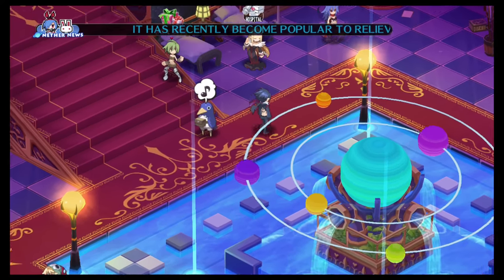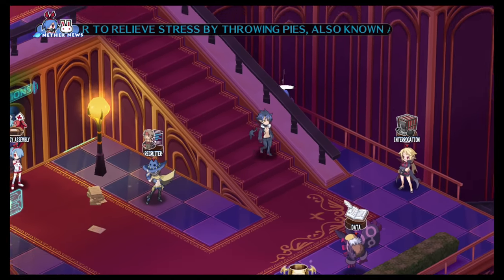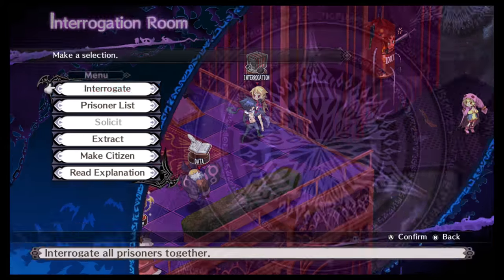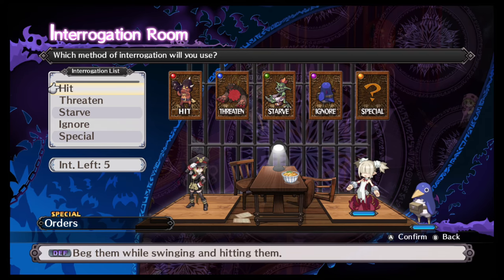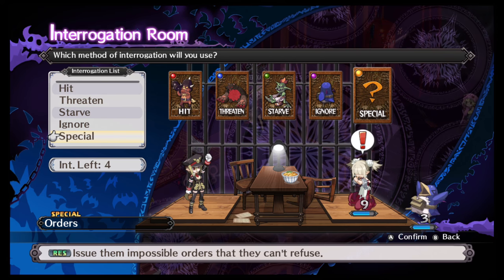If you send somebody out and you have them assigned to a squad — say like the interrogator — they will not be available for that squad either. So be aware of that.